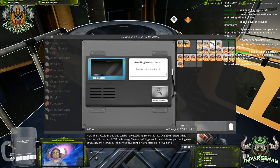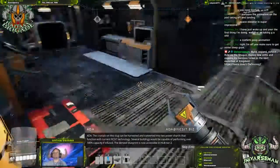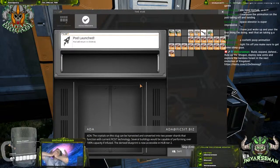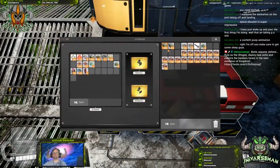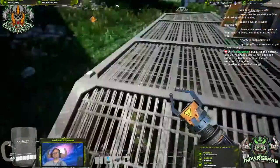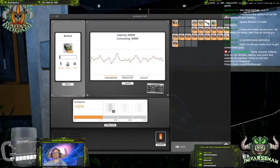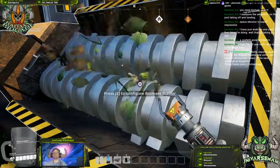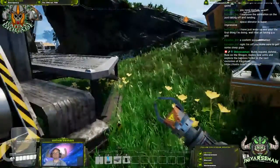The crystals on this slug can be harvested and converted into two power shards that function with current fix-it technology. Several buildings would be capable of performing over 100% capacity if infused. The derived blueprint is now accessible in hub tier 2. Basically, yellow slugs give you two power shards rather than the green ones giving one. When I first heard it, I was really hoping it was something like, 'Oh, one power shard giving the power of two?' But no, that's not what it is at all.